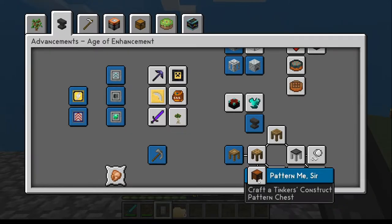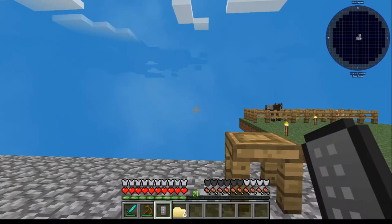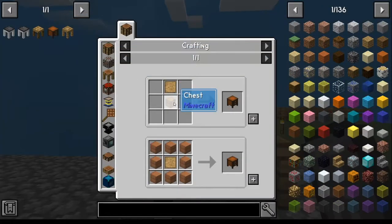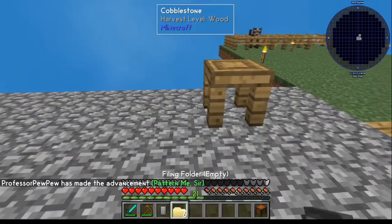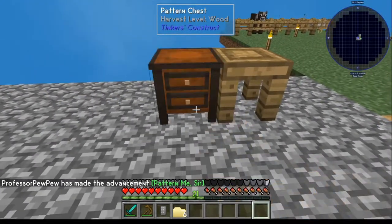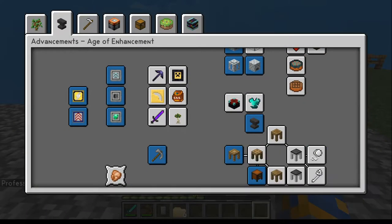Next, I'm actually going to make the pattern chest before I do the part builder, just because of the way they like to work. Go ahead and make a pattern chest. Pattern chest is right here — you just need a chest with the pattern. Once you've got that made, pop it down next to your stencil table and you'll notice that achievement is done too.